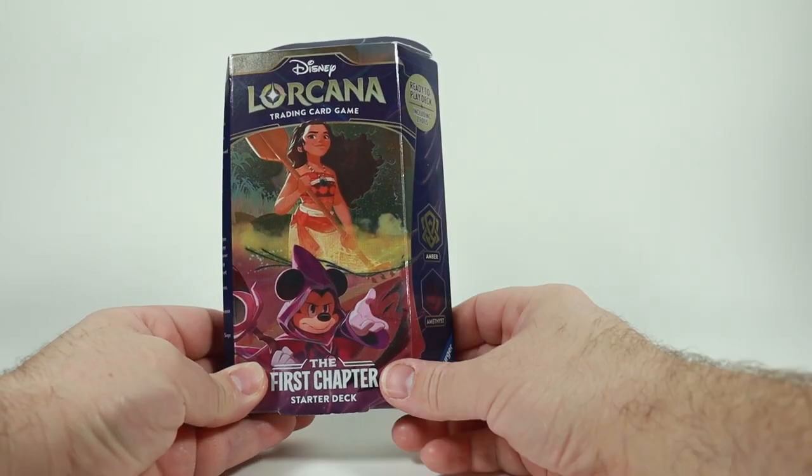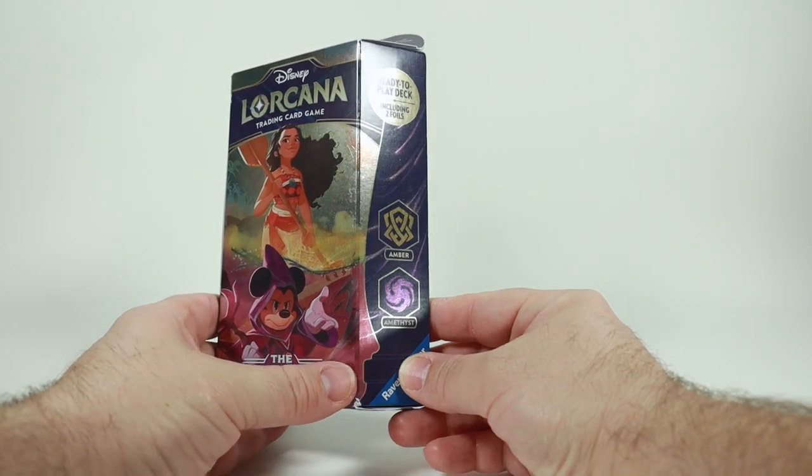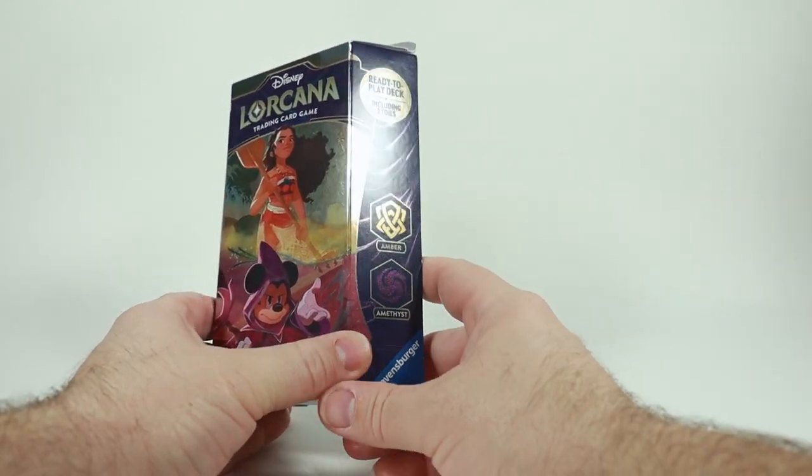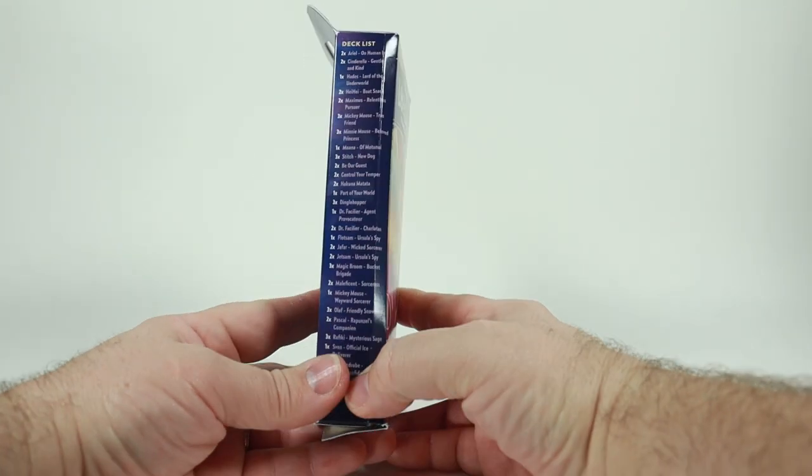Here we have a Disney Lorcana The First Chapter starter deck. On the side it indicates this is the Amber/Amethyst set. This is a ready-to-play deck including two foil cards.